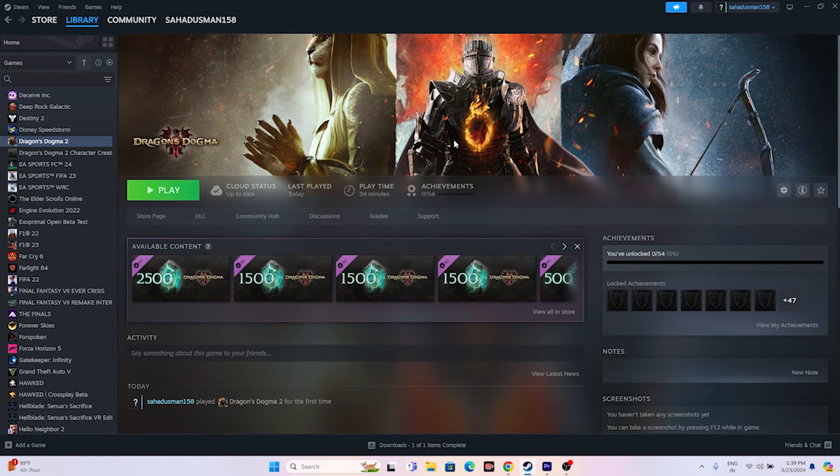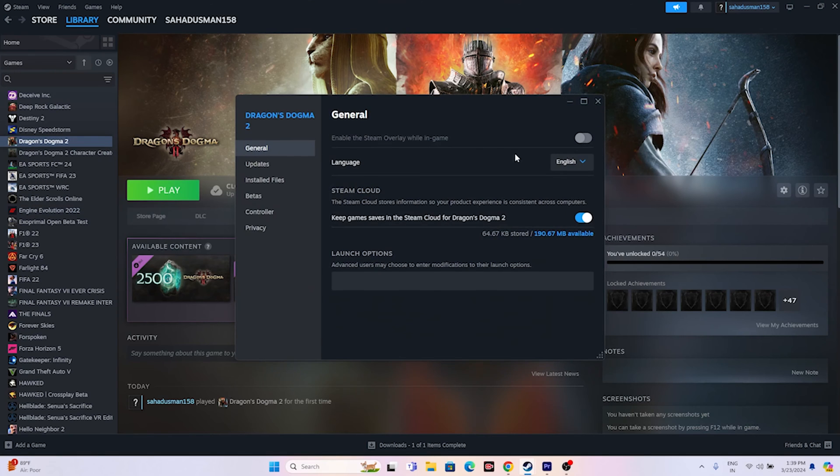Next, disable the Steam overlay. Right-click the game in Steam, go to Properties, and make sure the Steam overlay option is turned off. Then try launching the game.